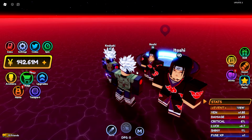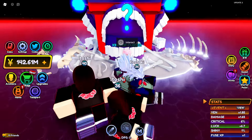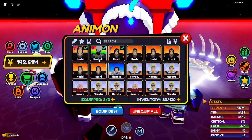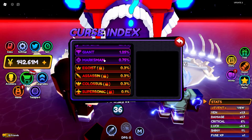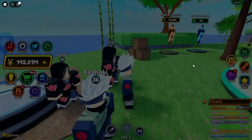Alright guys, I'm back. And as you can see, I right now have more than 100 million Yen. But before that, I'll just go to this Curse Domain and show you something that I have found — it's really helpful. There's a guy called the King of Curse, Sukuna. And here, you can actually select your Animons and apply the curse on them. So this curse system works the same way as enchantments do.